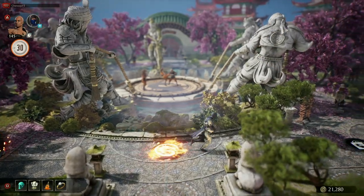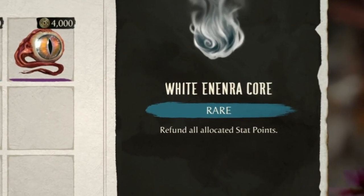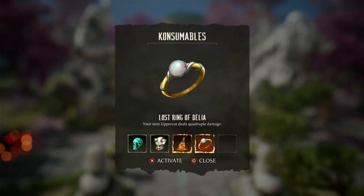Here we are at the Wooshie Academy. You're going to want to go over to the top right with the Collector. You're going to want to buy this consumable right here, because as you see it refunds all your allocated stat points and allows you to reallocate them as you wish. Once you have that consumable, go ahead and consume it.